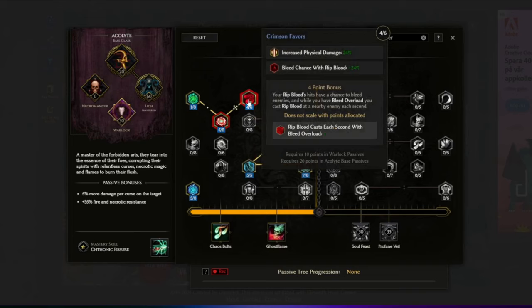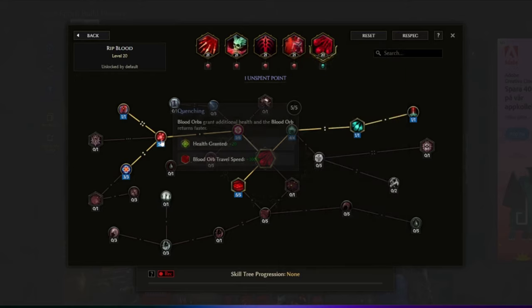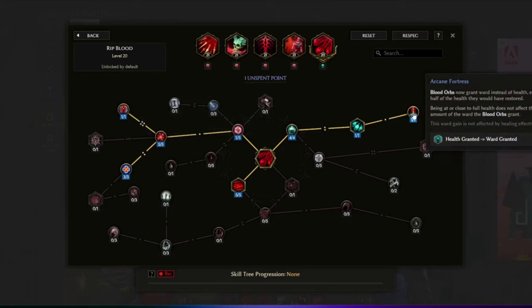Crimson's Favor then makes it so that when we trigger Bleed Overload, we cast Rip Blood on nearby enemies each second. This is where the hits from the Marrow Shards come in to start the whole loop, and once we get our first Bleed Overload we get extra bleed stacks even faster from Rip Blood as well. Not only do we deal damage from this, but it also works as a source of ward. Rip Blood creates a blood orb that restores 10 health, and by using Quenching we improve that by an additional 20 health.